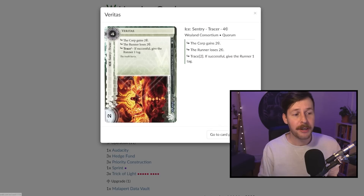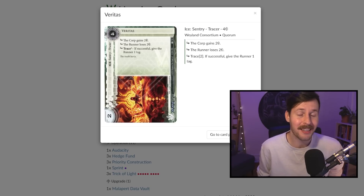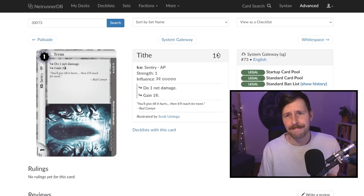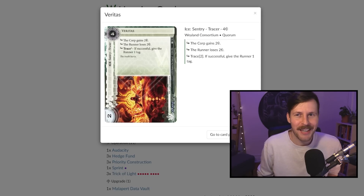The last piece of ice in the deck is Veritas. The mid-range to low sentry slot in most Weyland decks is pretty ugly right now. Veritas is a standard-only card with a lot of subroutines, so it's kind of ugly for MK Ultra to get through it. It's annoying and taxing enough that the runner may want to find their killer before hitting central servers. We almost never put this on a remote server. If you want to keep it simple you could just play a Tithe — Veritas is basically Tithe but a bit more complicated.